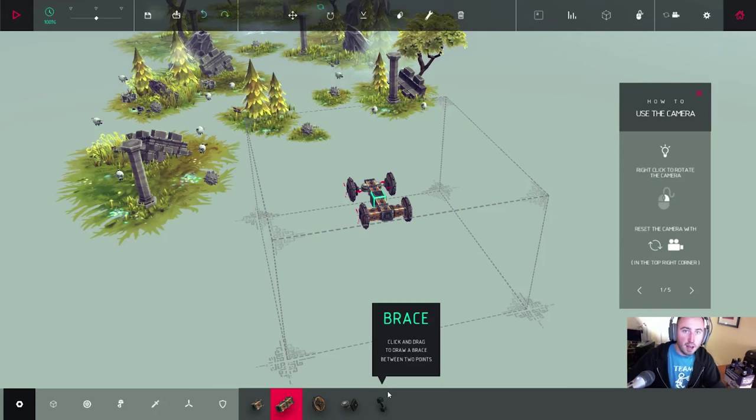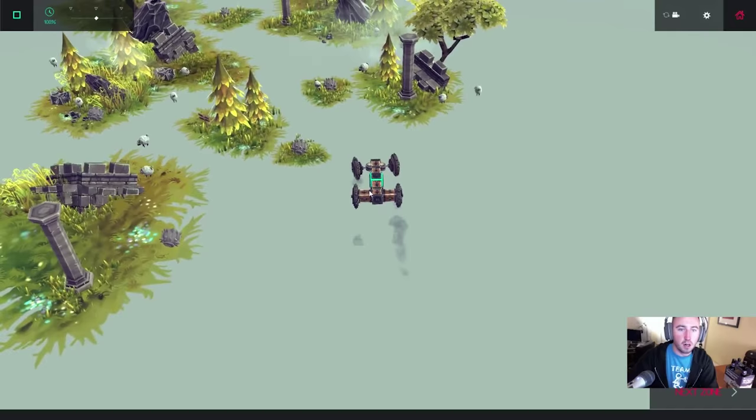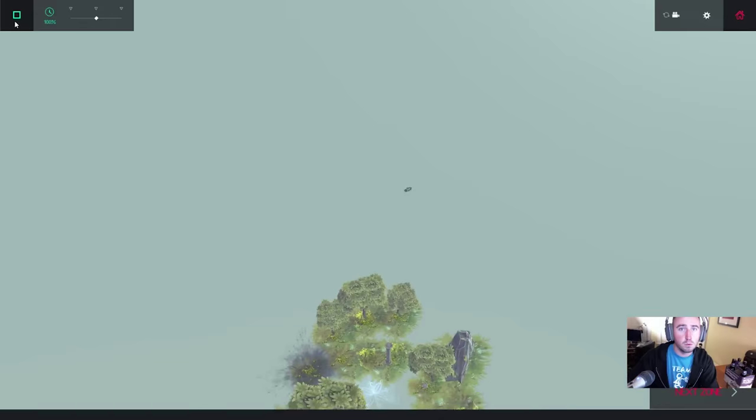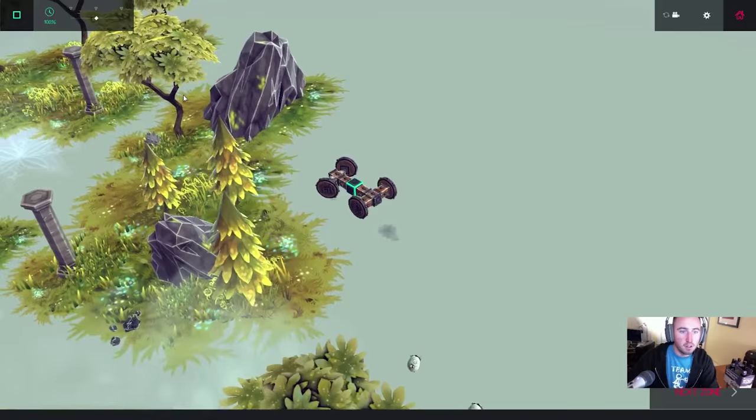Onto zone number 3 and beer number 2. For this one I gotta do a little bit of an obstacle course, so I built a vehicle that looks similar to a car. I also turned on Smooth Camera so that way it'll follow the vehicle around. I'm just gonna avoid all these things — I might as well just cheat. Hey, you can't beat him, join him.